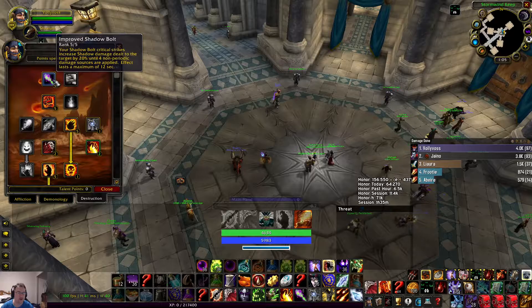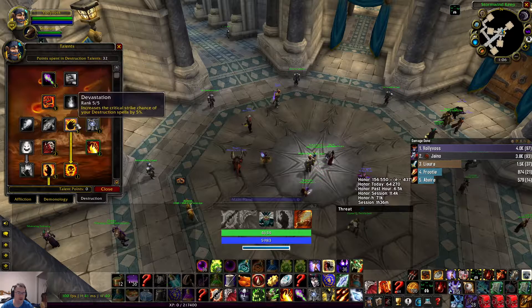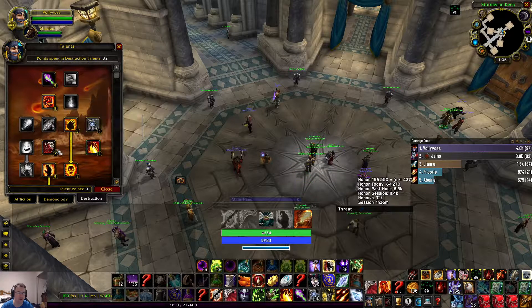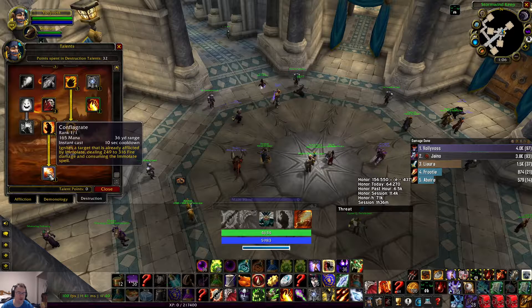I'll go over the talents one by one first. I take the left side of the tree for the first two tiers: Devastation five out of five, Shadowburn, Resert of Reach, and two Searing Pain to unlock Ruin, and I go five, five, and one.